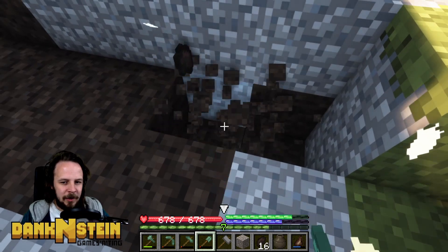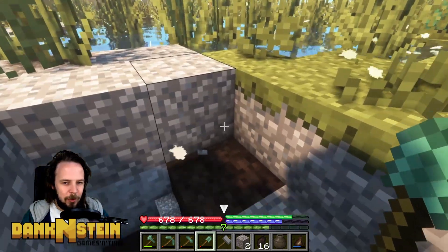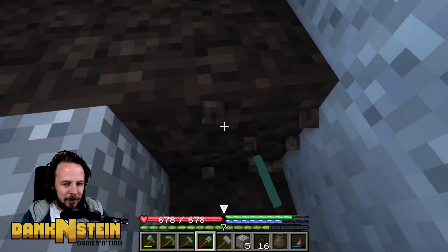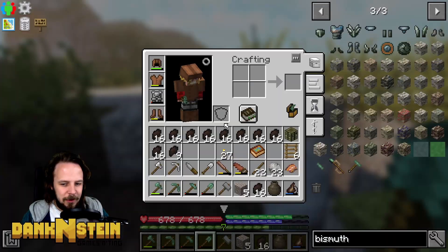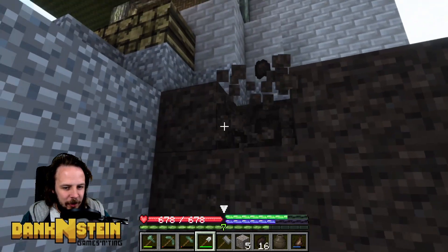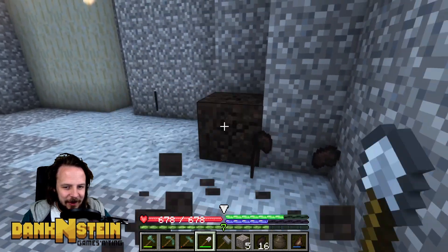Oh, it goes underneath! So this is why the two-block buffer is probably a nice idea here. How deep is it going to go? This is going to be quite a lot. Let's mine it all. The bismuth bronze shovel just broke and this iron one is so much faster, it's amazing.